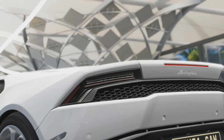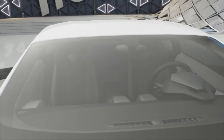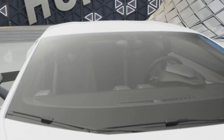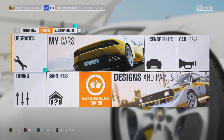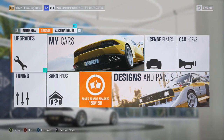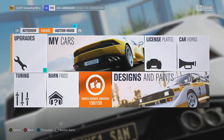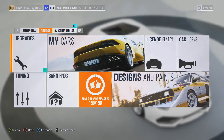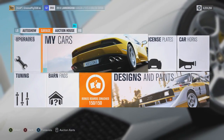Starting off with number one, which is the paint glitch on the rims. It's hard to explain — it's like the lip of the rim can be a different colour to the actual rim. I'm going to show you how you can actually do this glitch. It's quite easy once you know how to do it. You can do this to every car in the game, so you're not limited to certain cars.